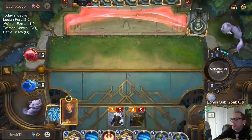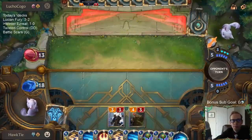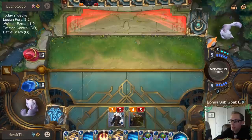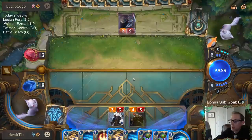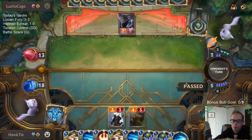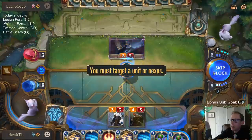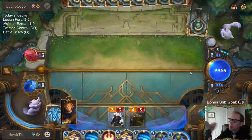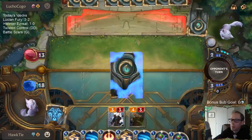Solitary Monk should probably be a 3/3 when you compare it to everything else. Is there a single 3-power elusive that costs 4 or less mana? There's the 4/3 which has 4 power. There are none that have 3 power, which means that thing should have 3 power, not 4. I don't know why it just skips to 4 when everything else is 2 power. Once you get to 5 mana you can start having some larger ones.